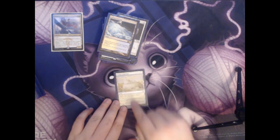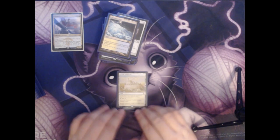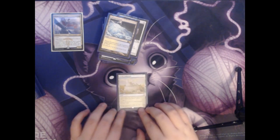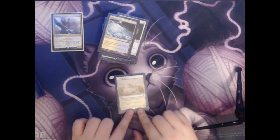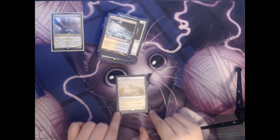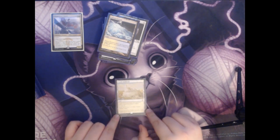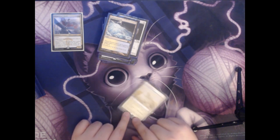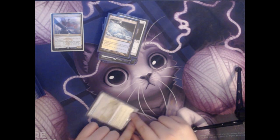Next up we have Castle Ardenvale. This is a white land that enters the battlefield tapped unless you control a plains. You can tap it to add a white mana, and you can also pay four and tap it to create a 1/1 white human creature token. In Commander this has a niche use — sometimes you can create a 1/1 blocker whenever your opponents are attacking you with a big scary creature that doesn't happen to have trample.